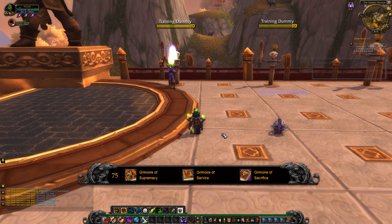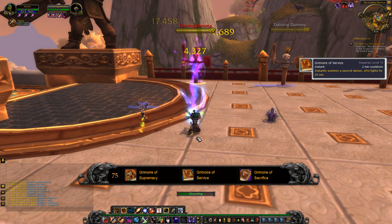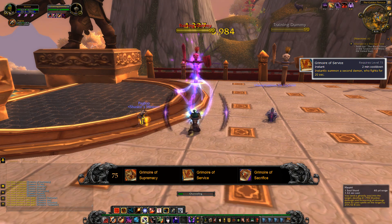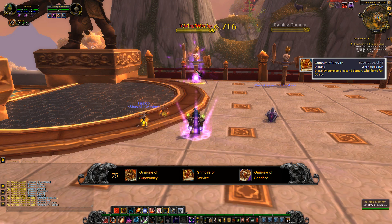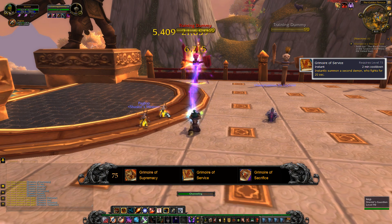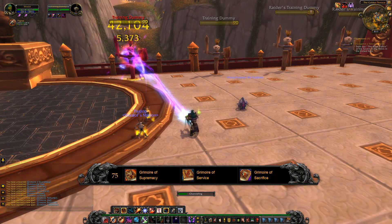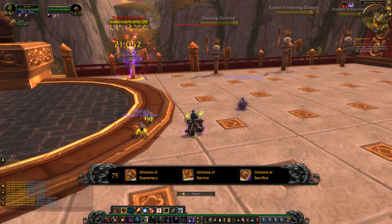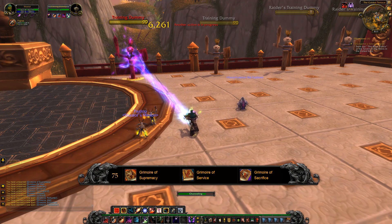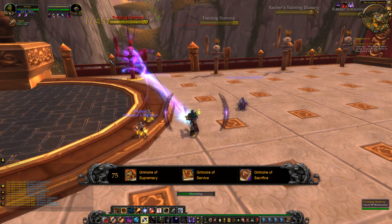The second one is Grimoire of Service. This gives you a copy of whatever pet of your choice for 20 seconds on a 2-minute cooldown. You want to be stacking this on top of all your other cooldowns — your pets still retain a percentage of your stats, so stacking it with a Trinket proc or another cooldown makes it most beneficial.